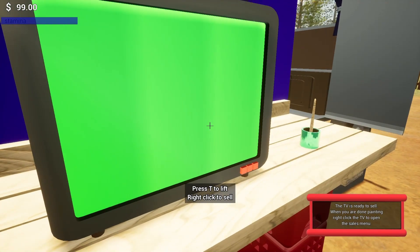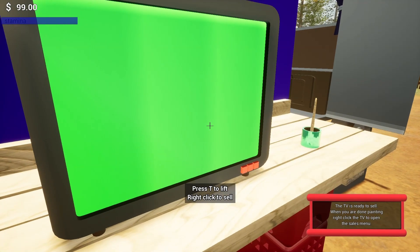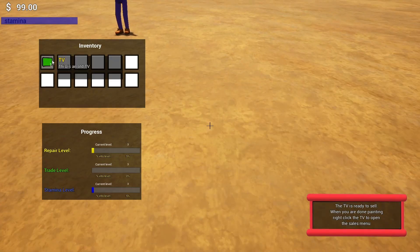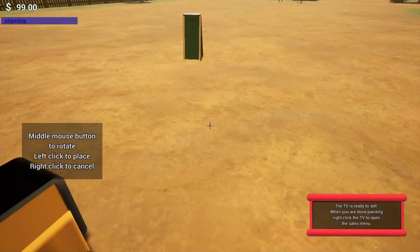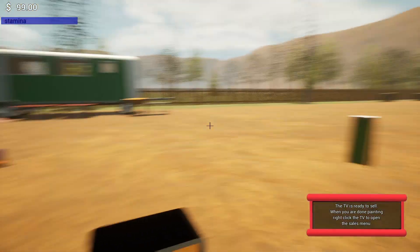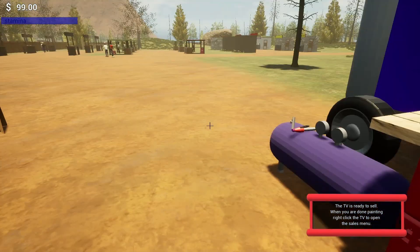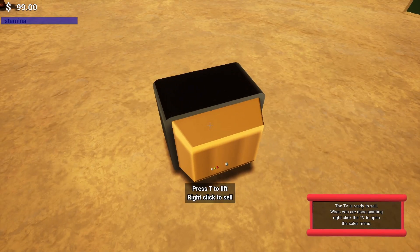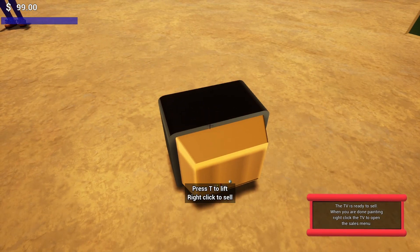I'm gonna pick up our TV. It says we can set the sale right here, but I'm gonna go put it over there. You'll see that green thing pop up — that's our property box. That's gonna tell us that we're out of bounds once we go past that, so we know where we can place items, making it a little easier. I'm gonna right-click it.